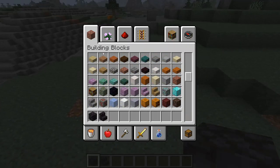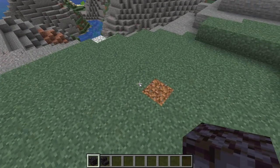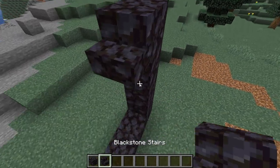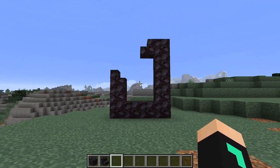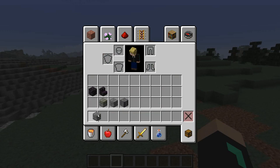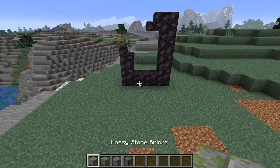First you're going to want to get blackstone from your inventory — it's in building blocks, just go all the way down and you'll find it. Then you're going to want to build your broken portal; this is how I usually build it, but you can do whatever you want. Next, get all three types of stone brick and place it around the portal like this.